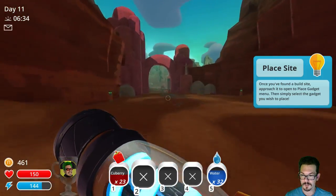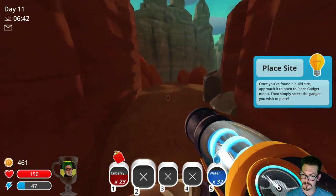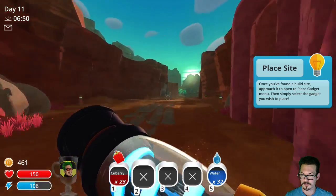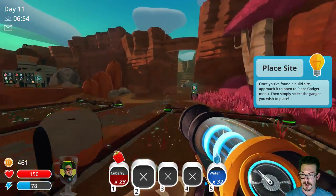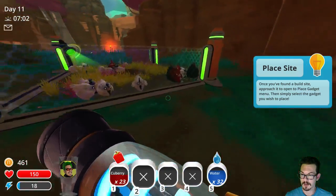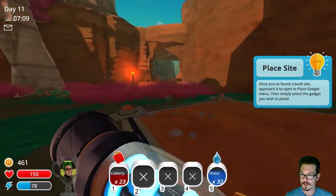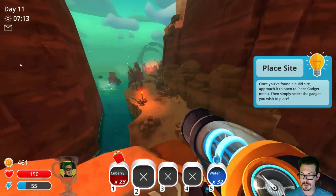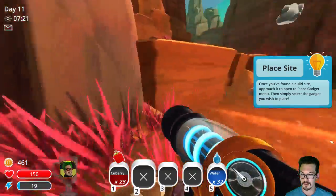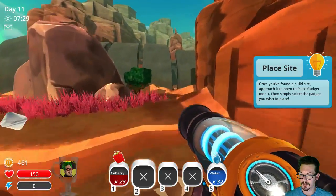We did unlock a new area. So there's a canyon that we opened up and it sort of loops around to that other canyon area. Chickens are doing pretty good — we got three roosteros, a lot of stony hens. We got some more things over here so we might be able to put a silo. I think we're going to want two silos so we can start hoarding some plorts. We're going to need to gather some more slimes at some point.